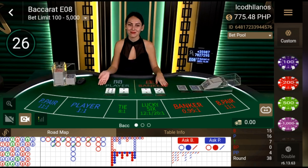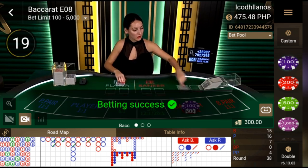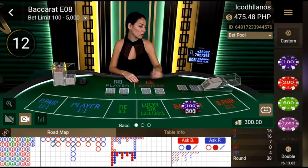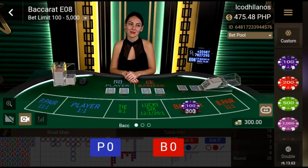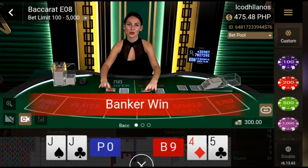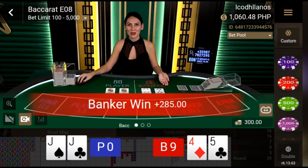Now we have a three-two-one pattern, so we'll bet on the banker side. Bet 300 pesos on banker. We got nine — lucky nine, or lucky me! We get nine so we're just lucky.